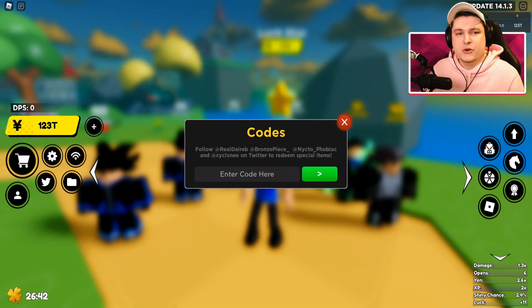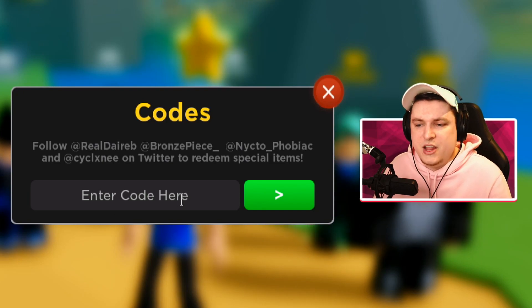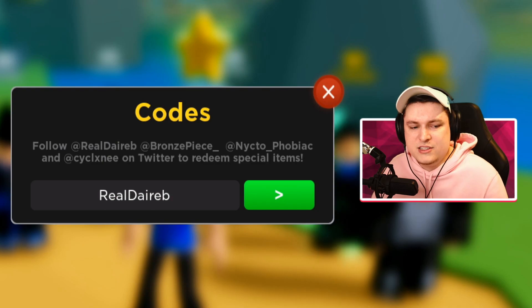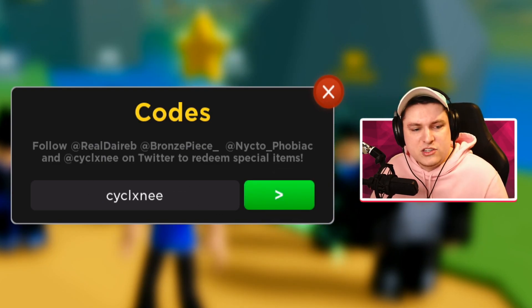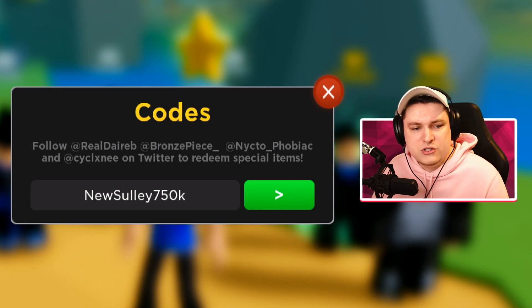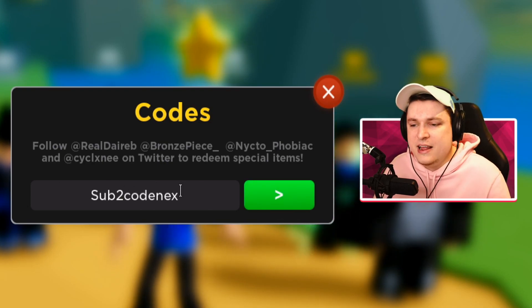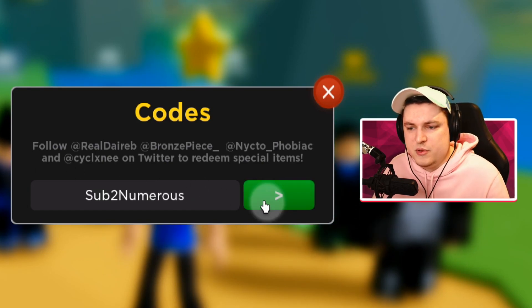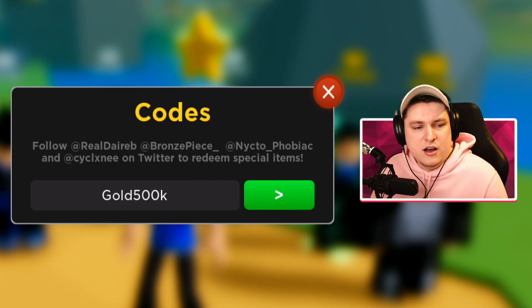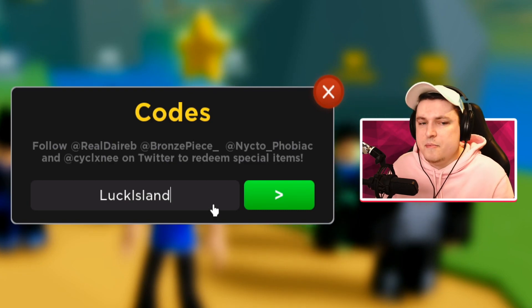Like I said guys, there's a new code on the surface. But let's quickly first use the old ones. We have code 'real' for a yen boost, code 'bronzepiece_' for an XP boost, code 'CYCLXNEE' for a yen boost, code 'nice300k' for a luck boost, code '200milcrazy' for another luck boost, code 'newsully750k' for a luck boost, code 'sub2vear' for a luck boost, code 'sub2codenex' for a luck boost, code 'sub2foxpanda' for a yen boost, code 'sub2numerous' for an XP boost, and code 'gold500k' for a bunch of boosts. And then of course the new code from the update, which is code 'luckisland' — it gives you a free boost and a defense mode token.